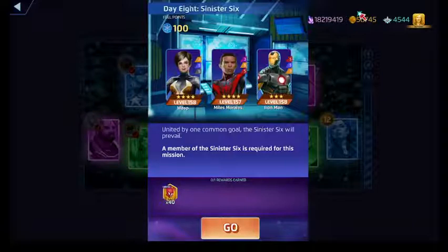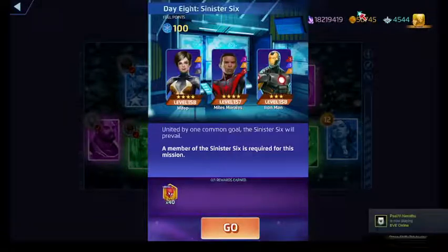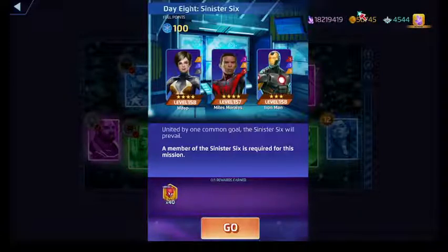Iron Man's red ability costs 13. It deals a ton of damage but drains AP from purple, green, and black — or it might be purple and green; one of those cases he drains AP from two of those pools. His blue costs 16, does team damage, and also drains AP from yellow and black.